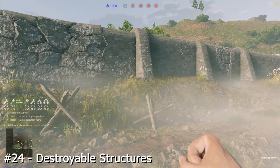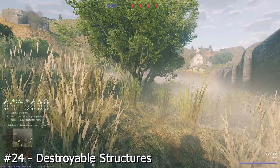Many structures are destroyable in Enlisted through explosions. These include sandbags as well as ones built by engineers, but also some walls like the one here and brick and wood structures.